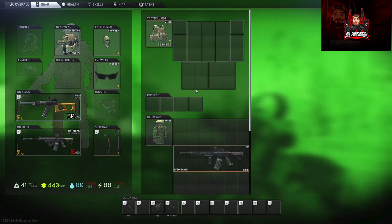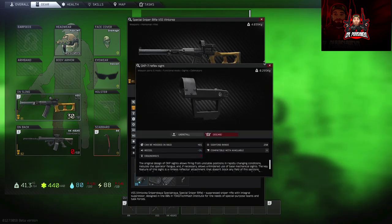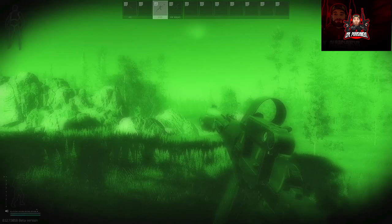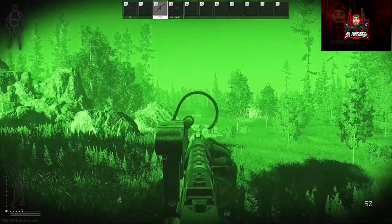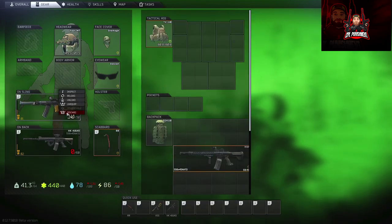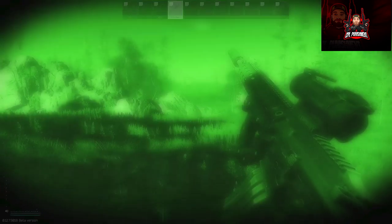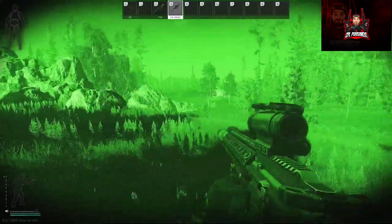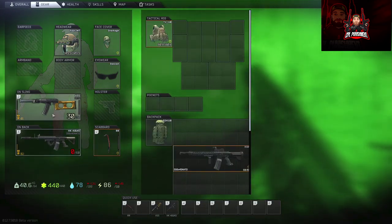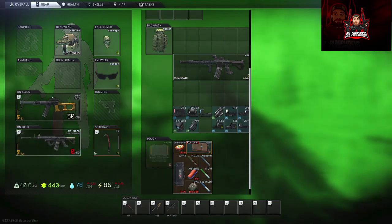Getting into the CQB sights. First up we've got the OKP-7 reflex and the Holsen reflex sight. The OKP-7 is pretty good. Moving into the Holsen reflex sight — yeah, pretty decent. I don't think we'll have much issue with any of the reflex sights.